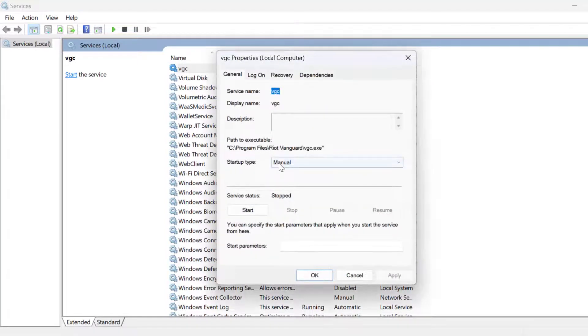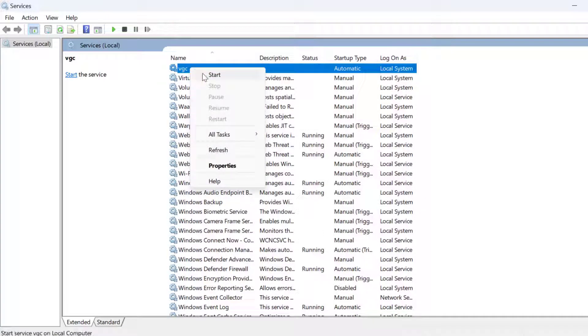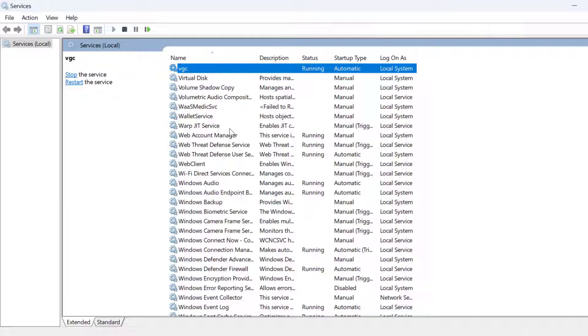Double click on it. Set the startup type to Automatic. Select Apply and OK to save changes. Now right click on it and select Start the service. Now it's started running.